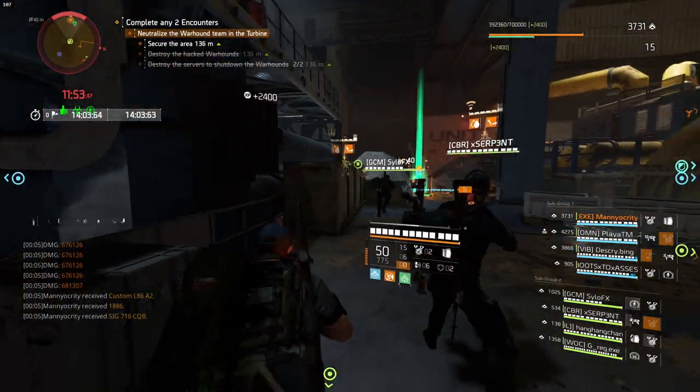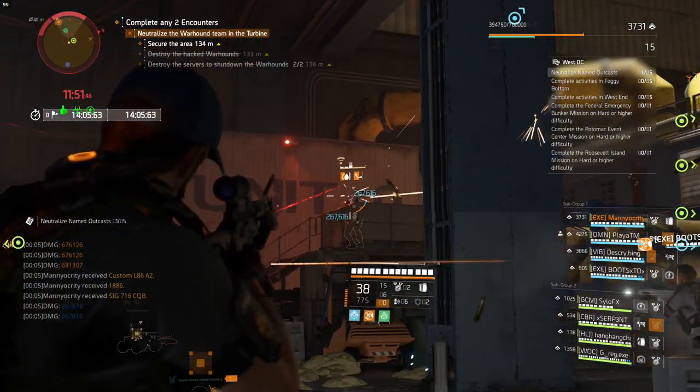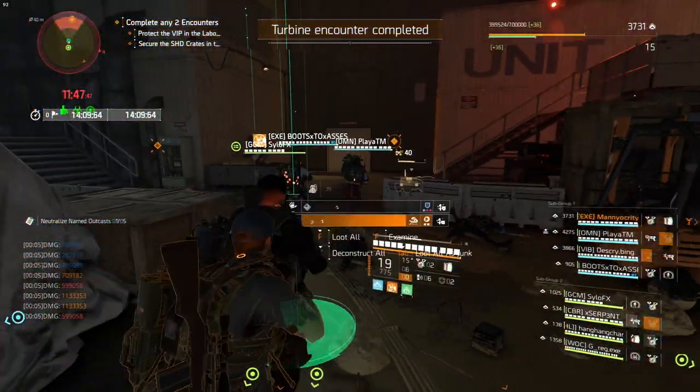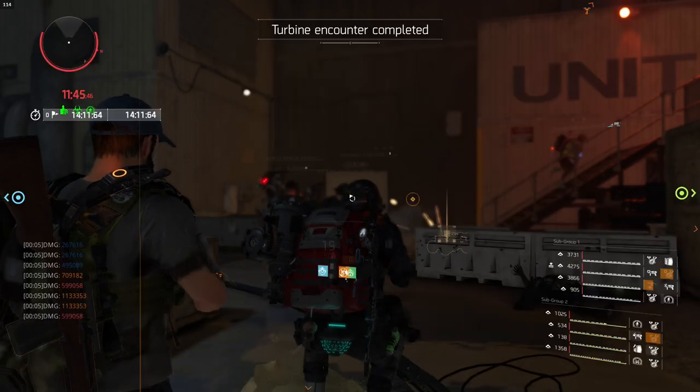Hey Agents, it's Manny. With the release of Title Update 15, we got a new way to upgrade weapons, gear, and skills. It's called the Expertise System. In this video, I'm going to cover the three different ways to earn Proficiency XP to level everything.